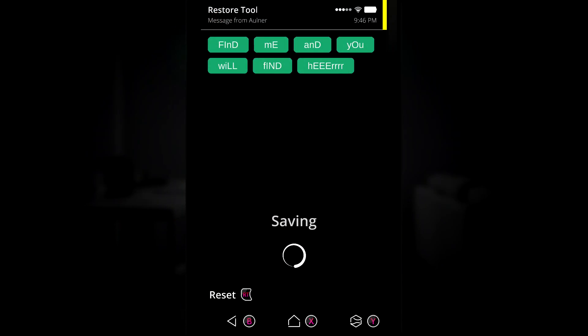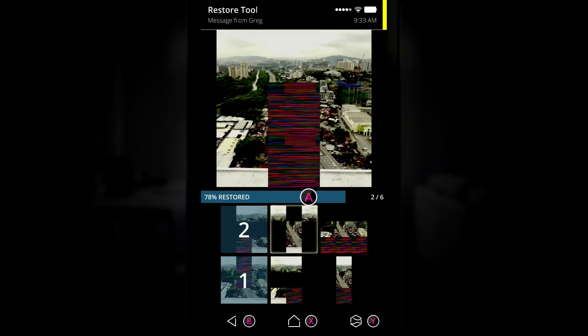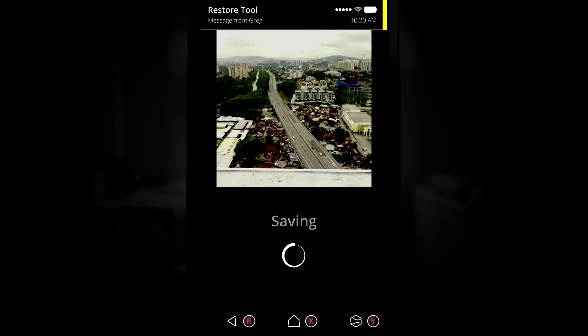At the end of Act 1, you are going to have your first glitchy conversation with James. At the end of that, you are supposed to decrypt the photo he sends you. This is part of the story and is unmissable, so make sure you get that one.